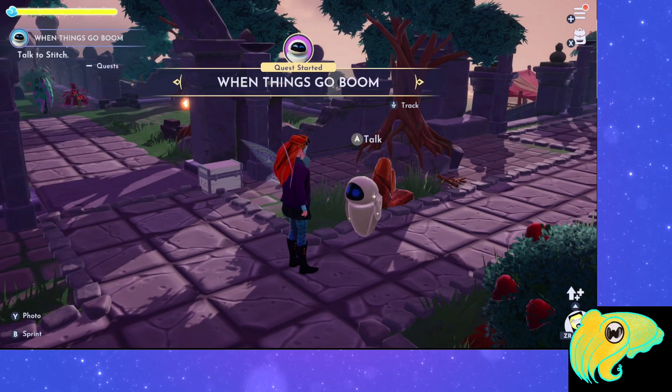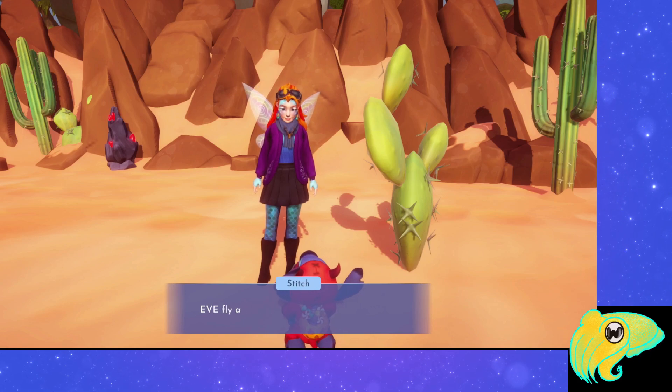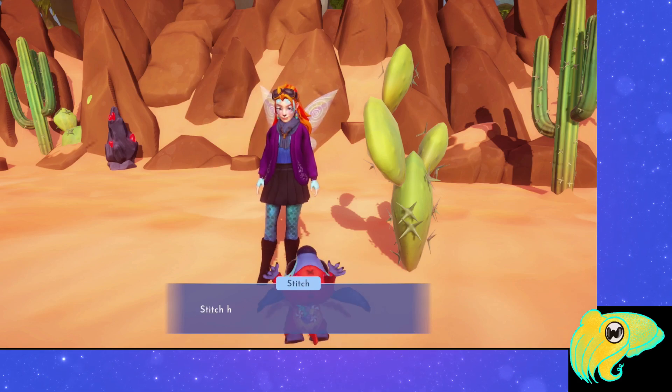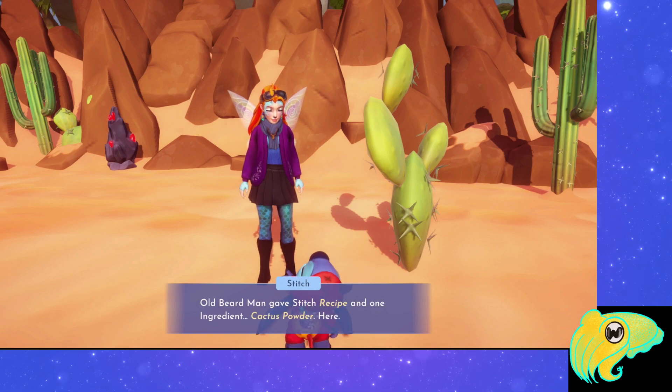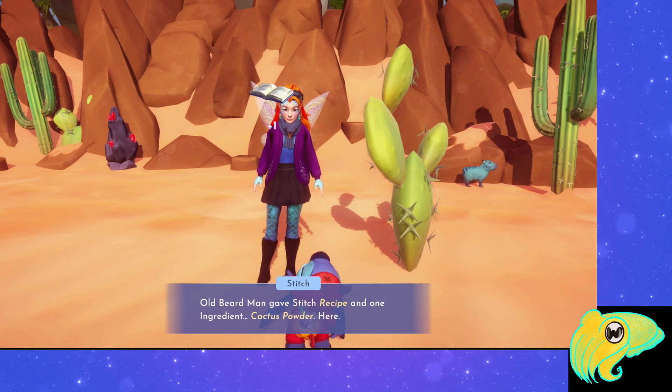Find Stitch and talk to him — he'll be somewhere around Eternity Isle. You find out that Stitch has gotten his hands on a Recipe for Fireworks. He shares it with you as well as one of the ingredients, and then you have to gather the rest of the ingredients.